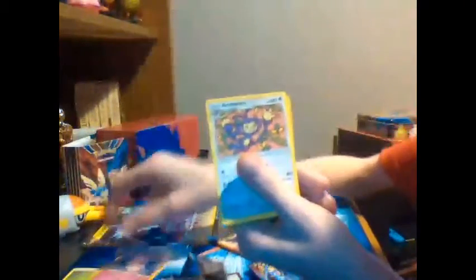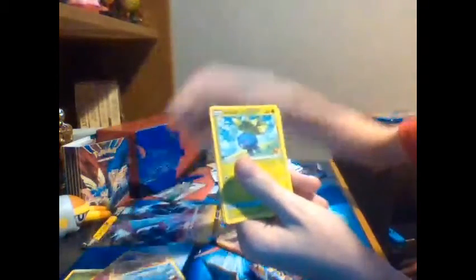Now we're going to move on to the Cosmic Eclipse pack. Nothing really special — it just blasts onto the computer. Here's your code card. The energy, I say grass — it is grass. We got the grass energy. Clefairy, Ambipom, Golduck, Oddish, Rufflet, Piplup, Vulpix. Reverse — oh — Rockruff. Reverse holo Vaporeon. That is it.